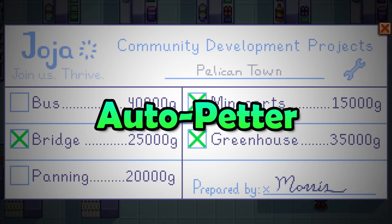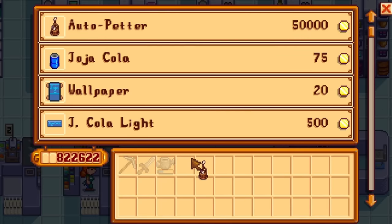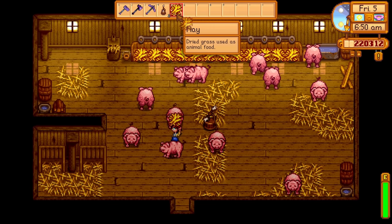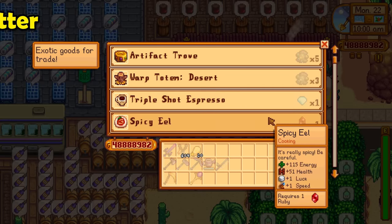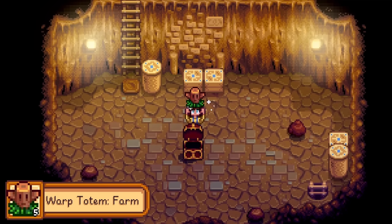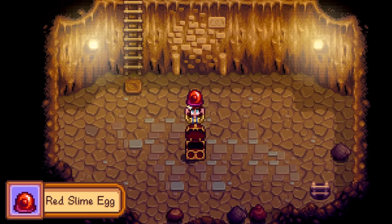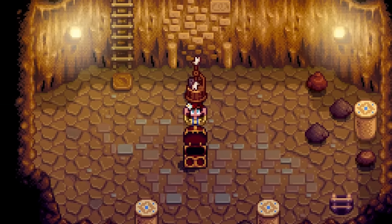I know you don't go the Jojo route, but the Jojo route does have one major advantage — you can buy an auto petter. Auto petters will pet your animals for you, and if you decide to pet them while having an auto petter, your animals will love you faster. It also enables lazy players like myself. But if you do not go the Jojo route, you cannot buy one. Instead, the only way to get one is by getting lucky in the skull cavern in a treasure chest. There is a measly 4% chance of getting one in a treasure chest you open, and those treasure chests can be rare. Good luck on your very tedious and much needed auto petter hunting.